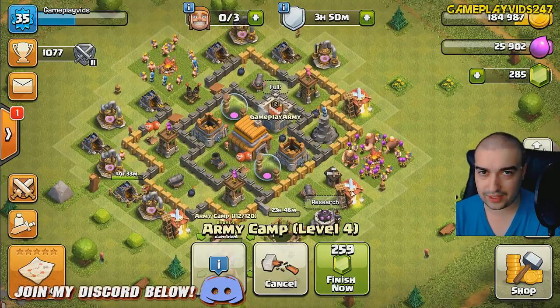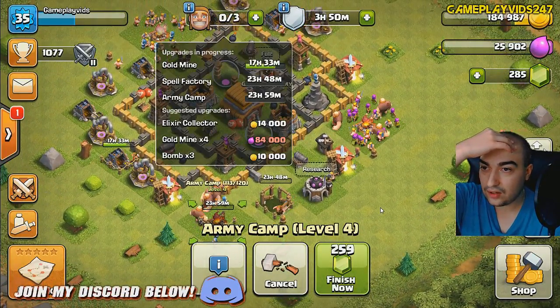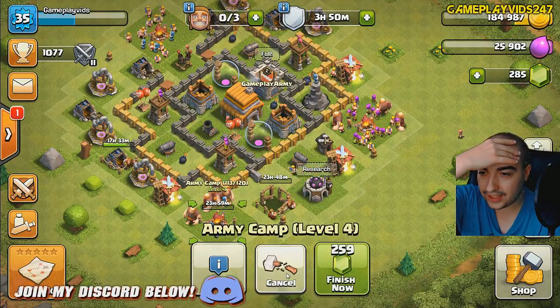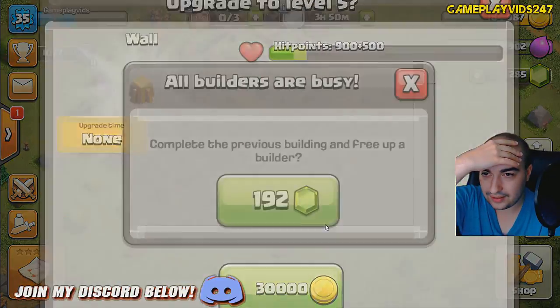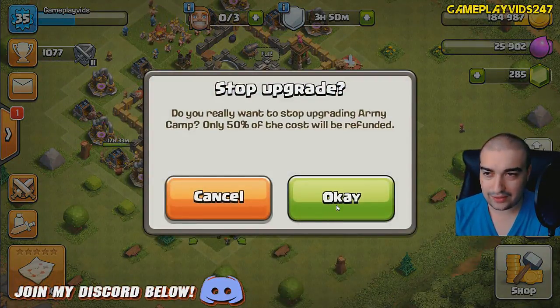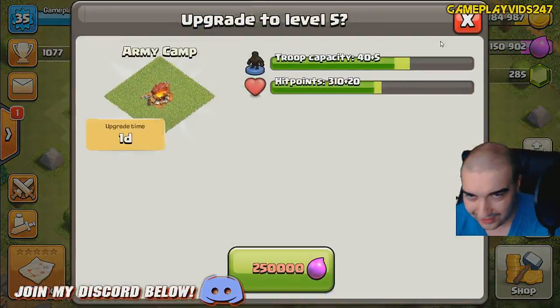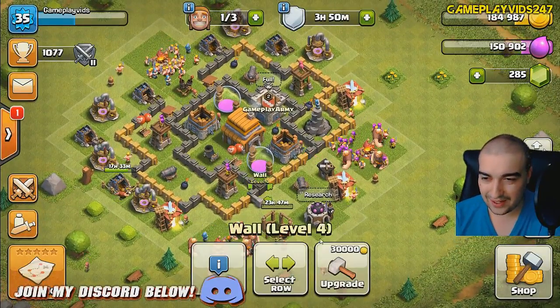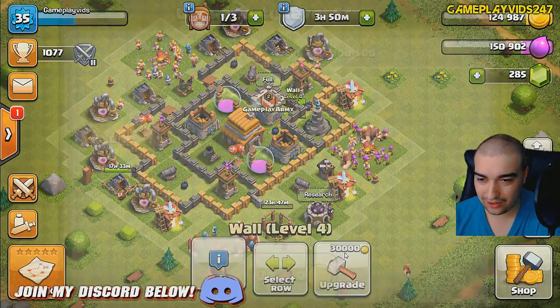I wasted a huge amount of elixir. Oh no, hang on — what have I just done? Oh, my God. I just realized I can't upgrade my walls without the builder, can I? Oh, my God. The game's just trolled me dramatically. Do I refund it or not? Only 50% will be refunded. I don't have a choice. Dude, I just trolled myself. But I have to get my walls pumped out — it has to happen no matter what here, guys.